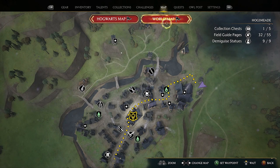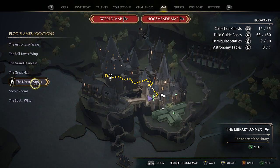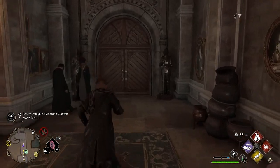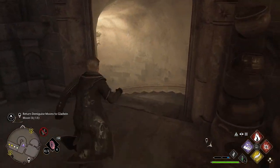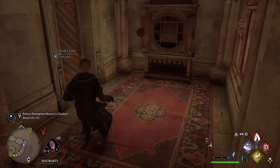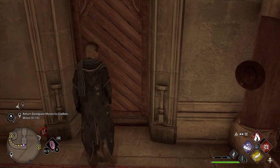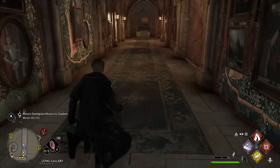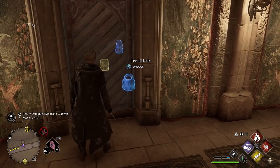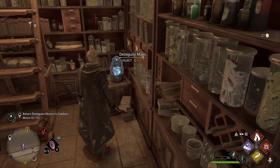For the final Hogwarts Castle Demiguise Statue, go to the Library Annex and fast travel to the Potions Classroom. Go straight through the double doors to the left, all the way down the stairs, and at the very end of the hallway there is a level 1 lock on the door to your left. Go inside and use Revelio to see the statue. You then need to open a level 2 lock, and once that door is unlocked, that is the final Hogwarts Castle Demiguise Moon.